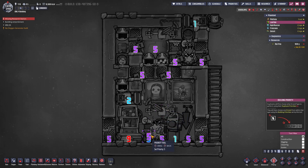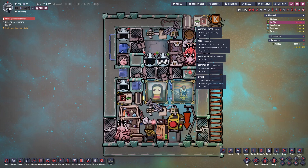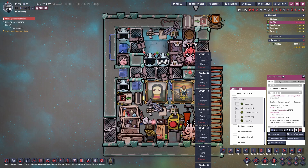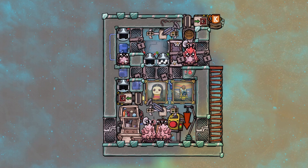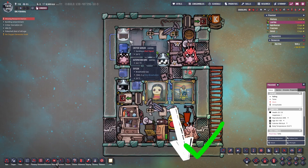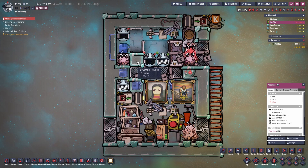The autosweeper first fills up the deodorizer, then the conveyor loader, and then the critter feeder for the pokershells. Remember to disallow critter eggs on the top right conveyor loader, otherwise this creates an infinite loop with the autosweeper picking up the falling eggs. If you still have questions about this build, put them in the comment section. If you want to know how to build this, check out the short on the screen. Love you guys and see you next time.